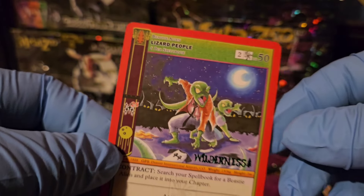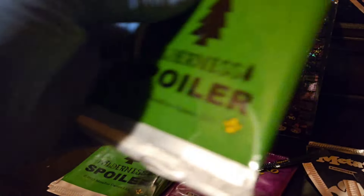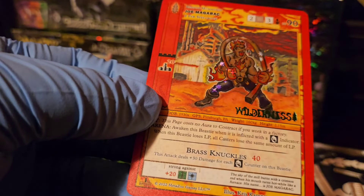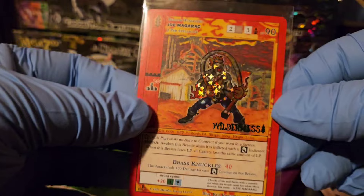Now for the Wilderness spoilers — we'll do the collecticons at the end since those should have better hits hopefully in hollow form. We got a Lizard People — yes! One of the greatest cards for the cosmic deck, with the Wilderness stamp. Not hollow, not even reverse, but still a pretty sweet card. Next one: reverse hollow Joe Magarack, Wilderness stamp. Nice!